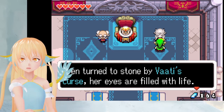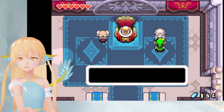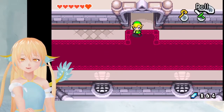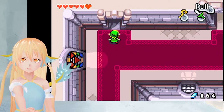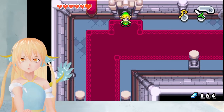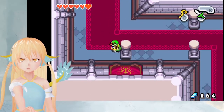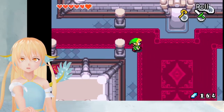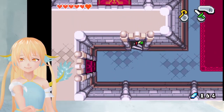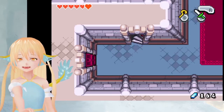Even turned to stone by Vaati's curse, her eyes are filled with life. Harry, save her. Is Link thinking that to himself, I wonder? What's here? The castle is quite big, actually. I just get up here. That's lame. What's here? Nothing, okay.